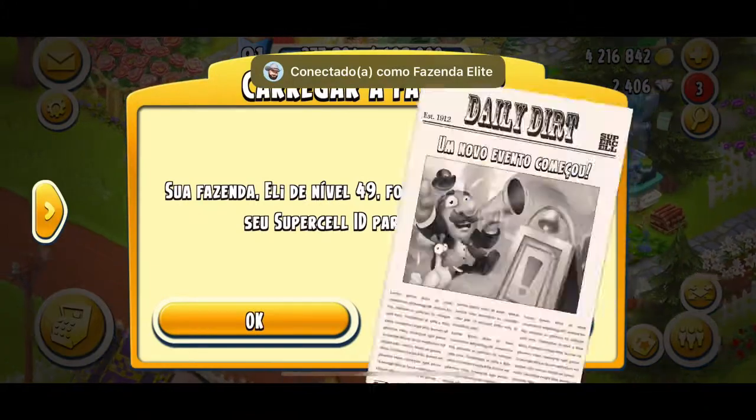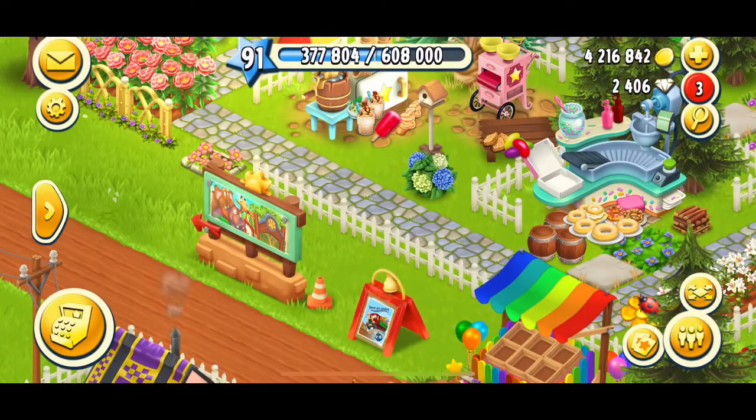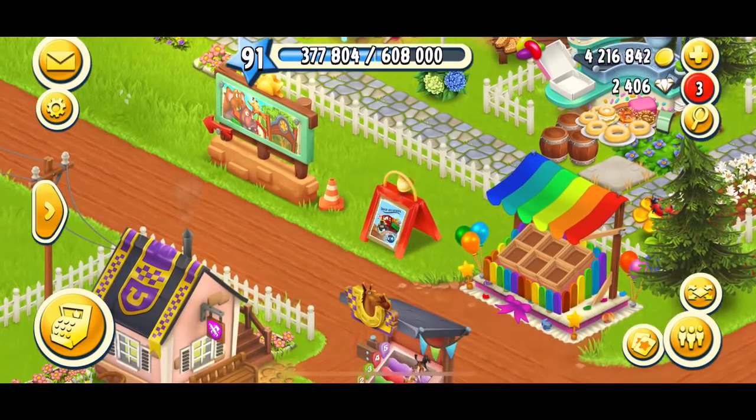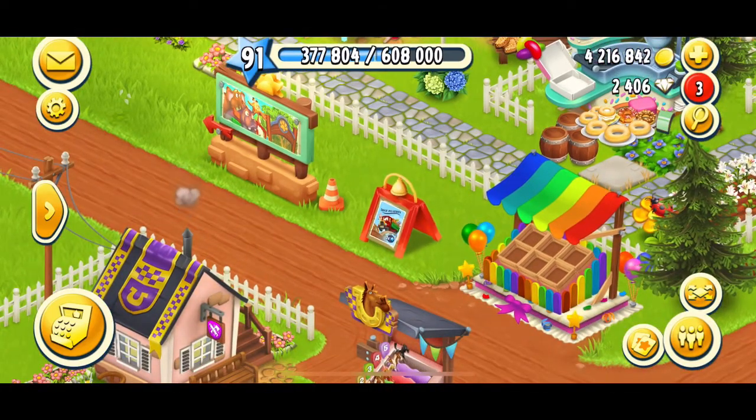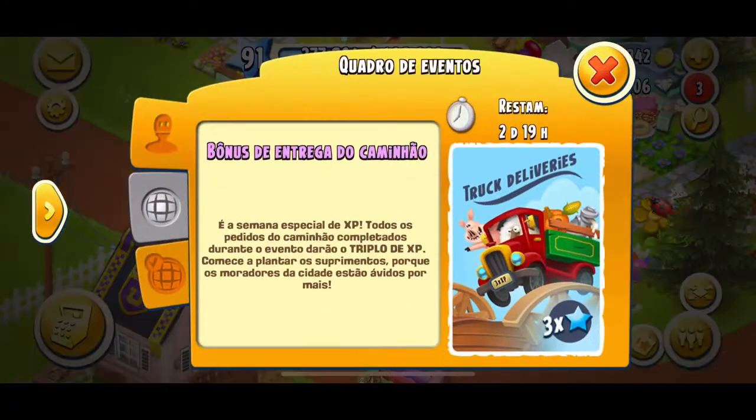Olá, fazendeiros! Bem-vindo aqui a Fazenda Elite. Hoje com dicas do Eli, porque a semana está mega especial com o evento de XP-Triplo na entrega do caminhão. Então, bônus de entrega do caminhão. Eu vou dar hoje nesse vídeo 5 dicas para você ser mais produtivo na entrega e passar de nível rápido — que esse é o objetivo do evento, você passar de nível rápido.